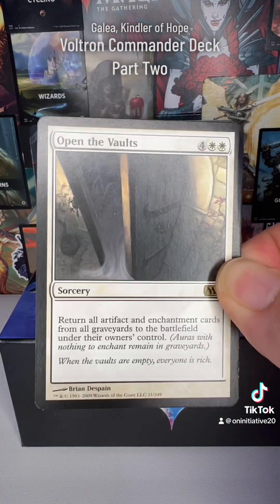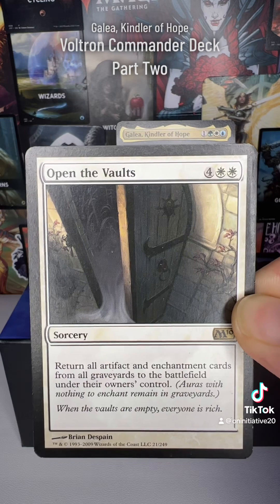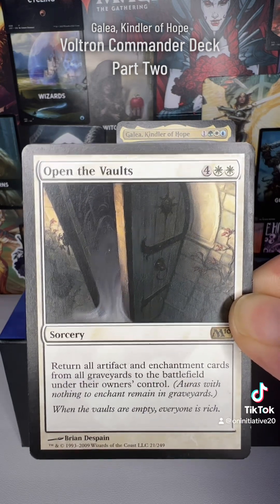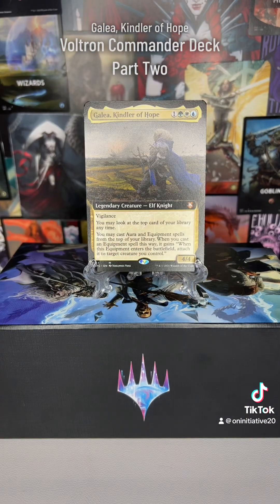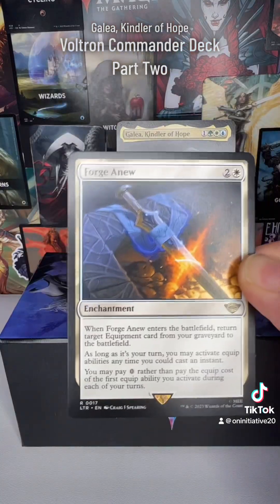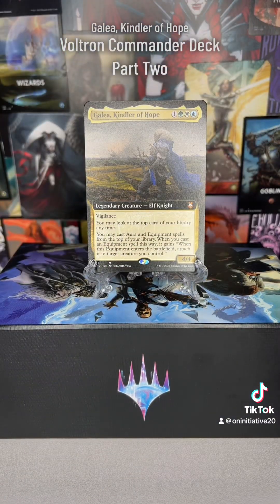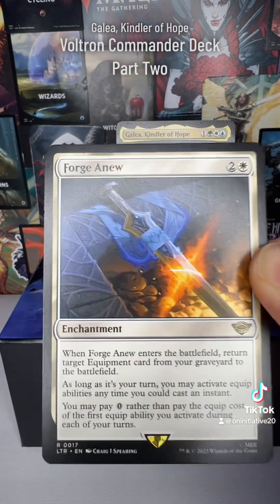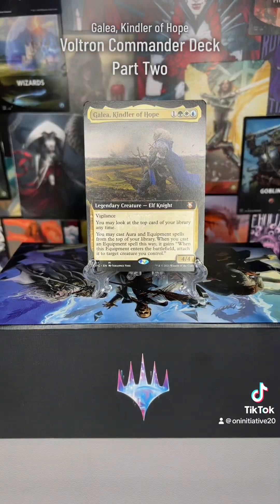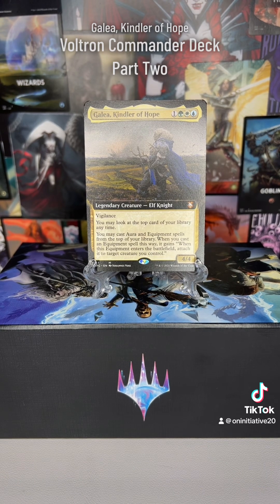Open the Vaults returns everyone's artifacts and enchantment cards, so it can be risky depending on what other players are running — but it's great if you have a lot of good cards in your graveyard. Since Galea's ability lets you attach cards as they enter the battlefield, if they're already on the battlefield you need something like Forge Anew to snap them back on quickly and cheaply.